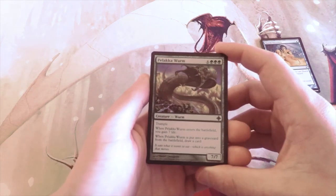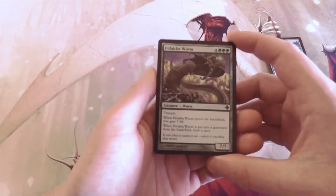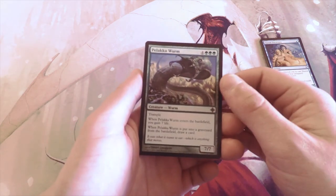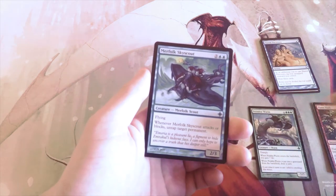Here's a great first uncommon: Palaka Worm — four and three green for a 7/7 worm with trample. When it enters the battlefield you gain seven life, and when it's put into the graveyard from the battlefield you draw a card — it's not a may ability. I would definitely first pick that over the other cards; it seems fantastic.